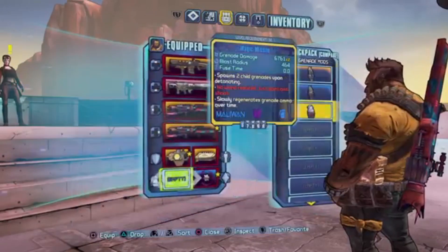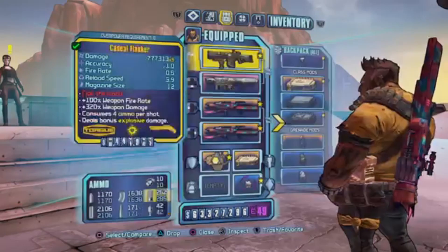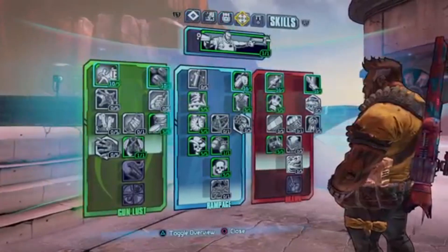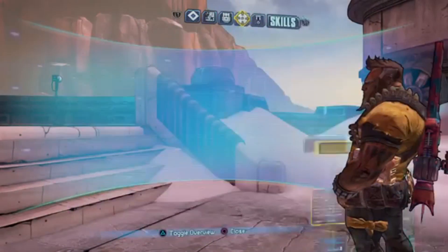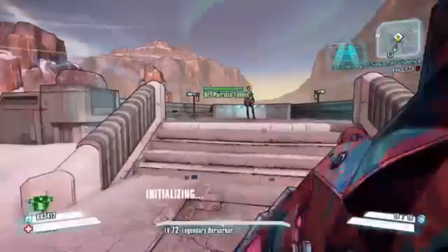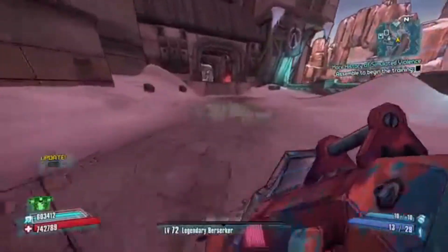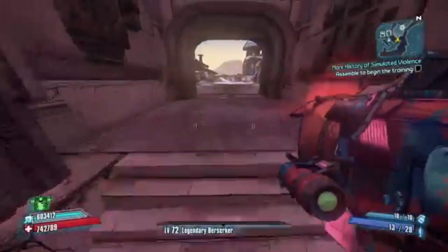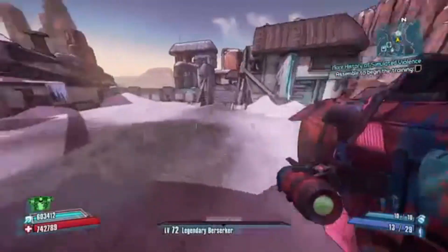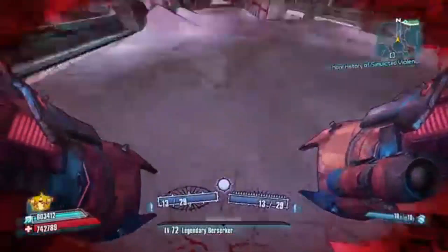These are the guns I'm going to use, and this is the grenade I'll be using — the Magic Missile. I wish I had a purple Magic Missile but I don't, just for the purpose of the video. This is my Rocket Jump Salvador build; if you want to improve upon it that's completely up to you. I'm going to go ahead and turn BAR off, accept the quest from Tannis, and show you how to skip the Peak.